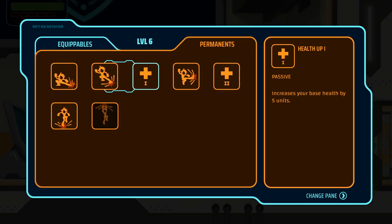Permanents upgrade Zara's combat abilities and increase her overall health. As the name implies, once they are unlocked, you will have access to them at all times.